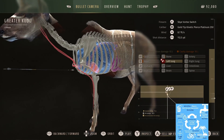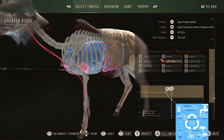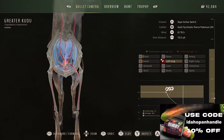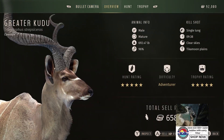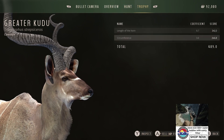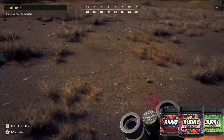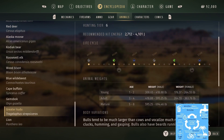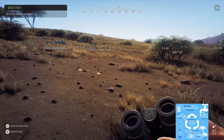We got him in the left lung, with a touch of the heart — we were a little off center. Just a little bit to the left and we would have got the heart. Let's take a look: he was 96 on the genetics and had a trophy rating of 489. We know the greater kudu five-stars range from 472 to 500, so he was right about middle of the road.